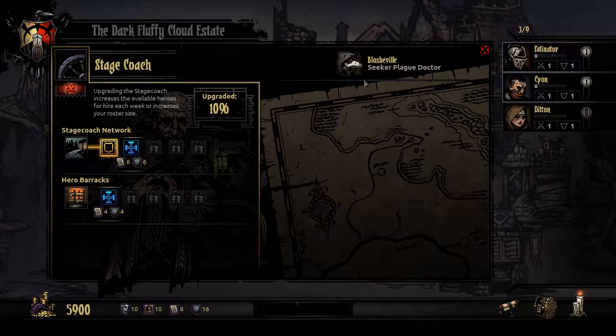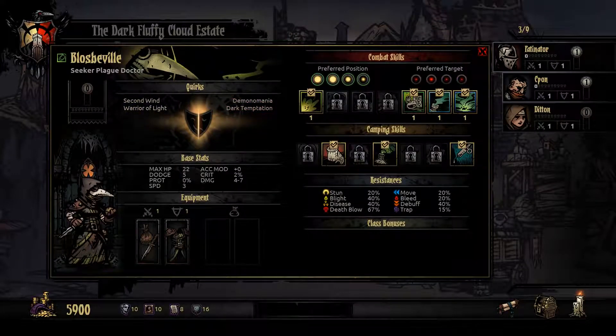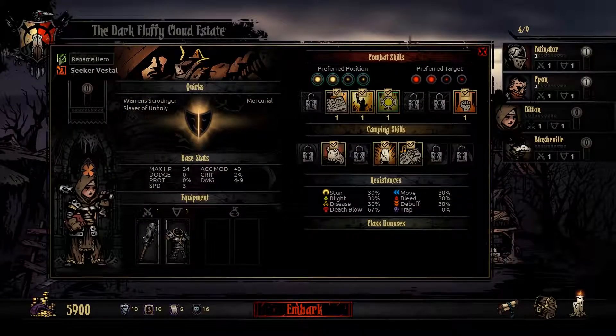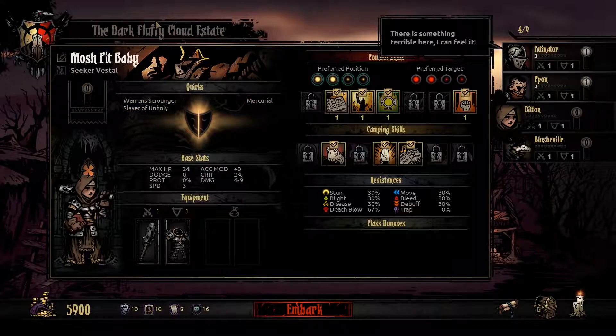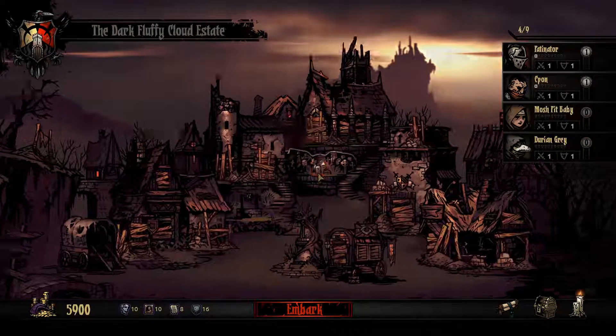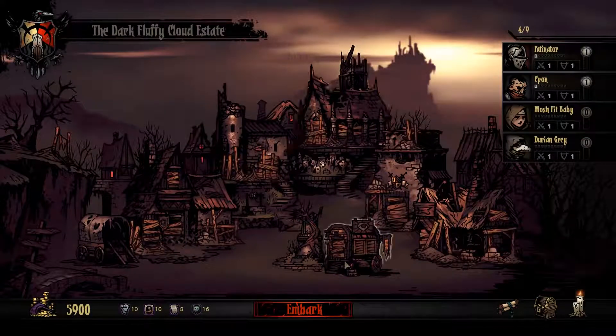A Seeker Vestal — that's our healer, a sister of battle, pious and unrelenting. A Plague Doctor. You're gonna rename these two, make them more personal and give me some incentive to keep them alive. We're gonna call you Mosh Pit Baby. And I assume you're a chick, so we're going to call you... If you're wondering who these people are, these are other writers on the site that I write on — the Fandomzone, Fandomzone.org. We update occasionally — no one's dead yet, but most will end up here.